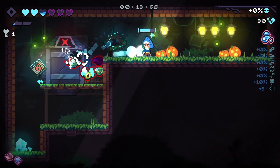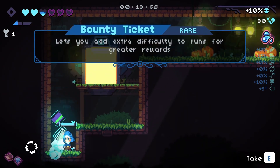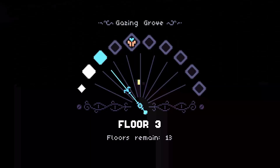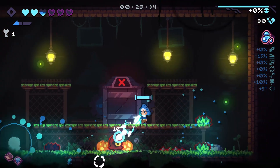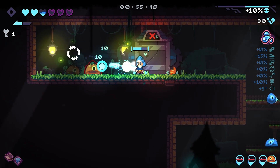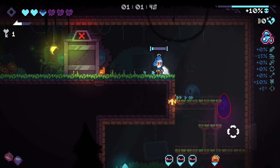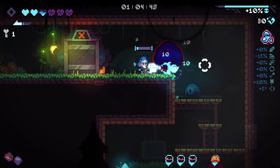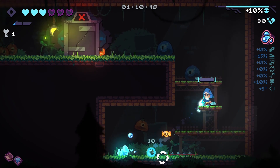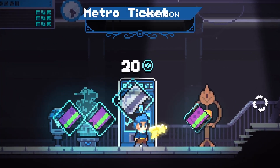Another side to tickets is that since you need to find them during a run, the game discourages players from restarting early if they weren't happy with how the first few floors went. Personally, I like that the game pushes players to continue even if they had a bad start, because the secret of this game is comfort and knowledge. And if someone really wanted to start over or just died in the first few rooms, they could always spend some hub world currency to purchase more random tickets for their next run.